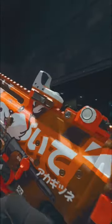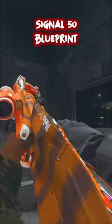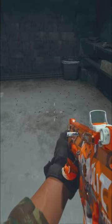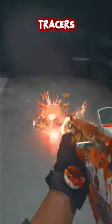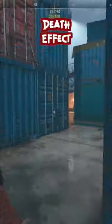You get an Attack V blueprint called Vulps, and you get a blueprint for the Signal 50 sniper rifle called Hungry Fox. Both blueprints have tracers that look like this, and both blueprints have a death effect that looks like this.